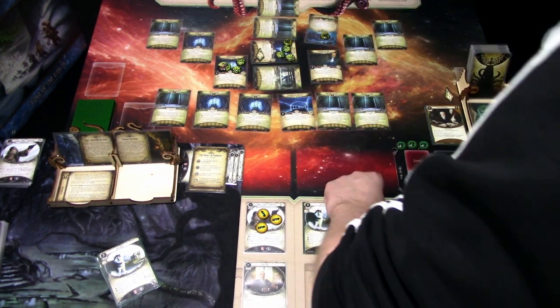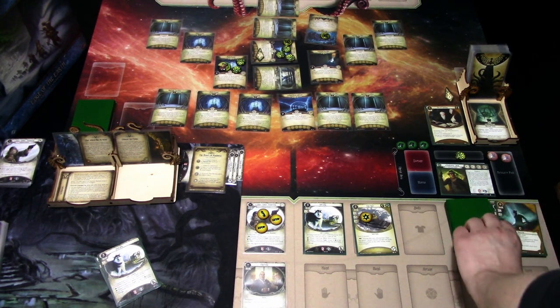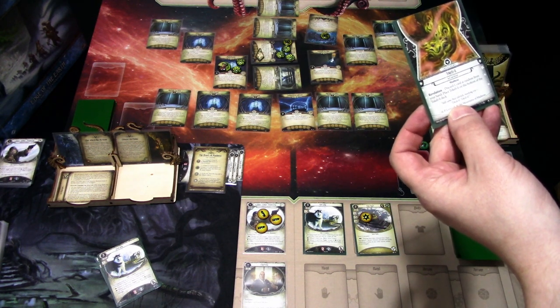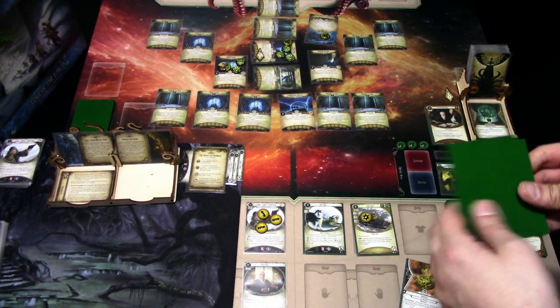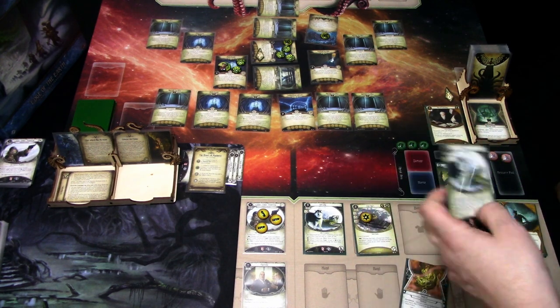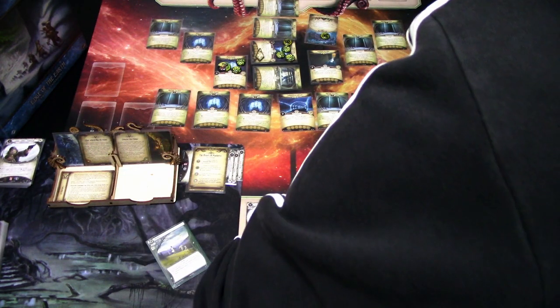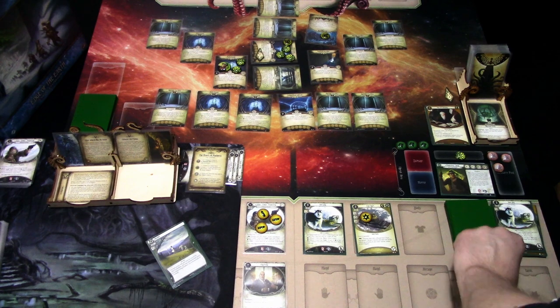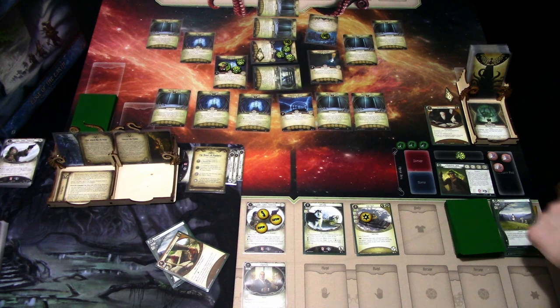No enemies. We go to upkeep and ready up. We moved two locations, so we get one card. We discard a Sled Dog at random from hand. We get a resource, then forced learning — we grab the Hiking Boots. That is that turn.